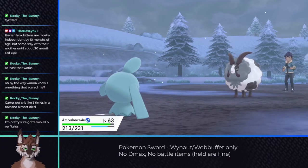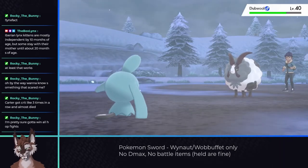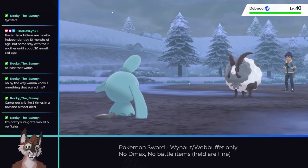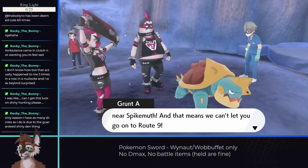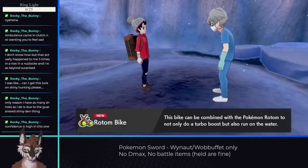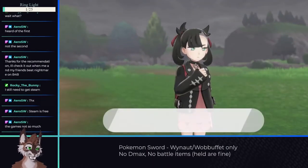One thing to note: Hop has a Potion, and if he uses it, he can deal substantially more damage. My goal was to minimize the total damage he dealt and prevent him from using the Potion. The next leg leads towards Gym 7, and after a brief encounter with Team Yell, it unlocks the water bike. Most trainers on this route can be avoided, except Marnie who went down on the first attempt.